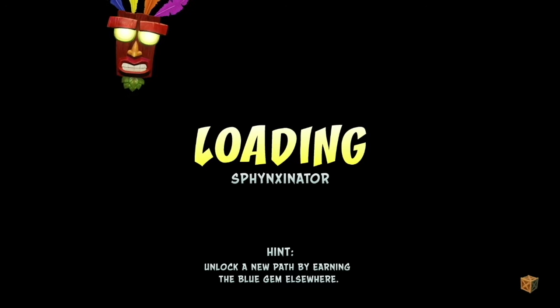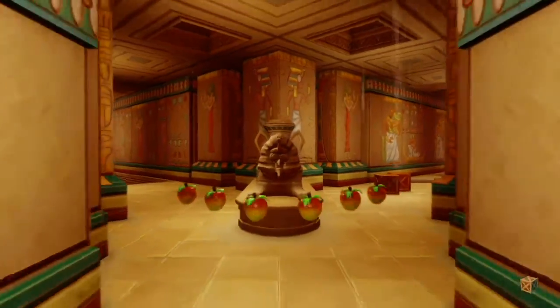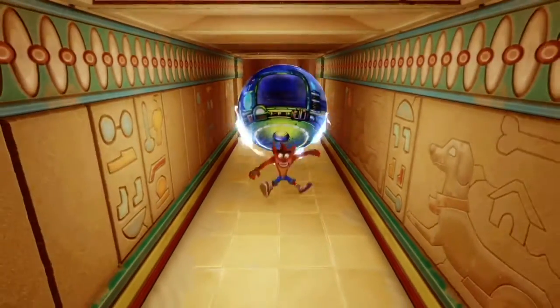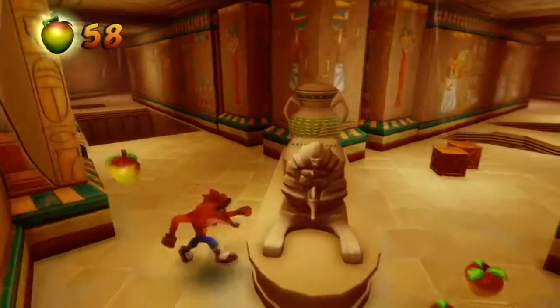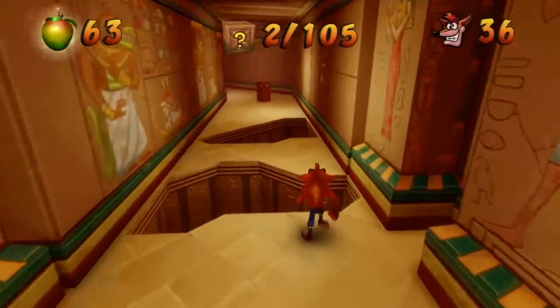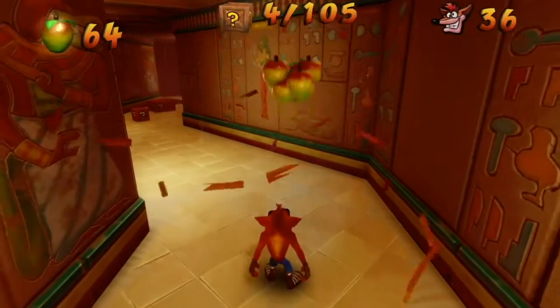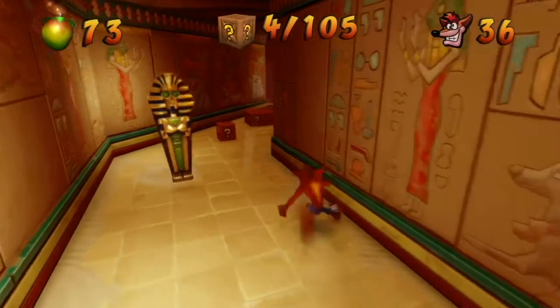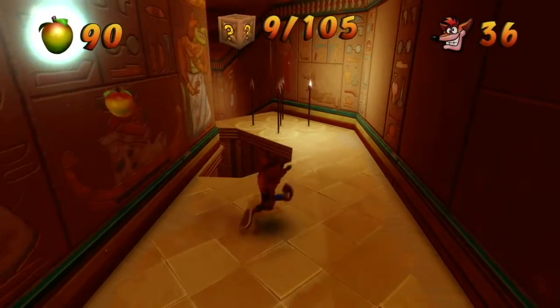Sphinxinator returns. Oh yeah, this level. So like I mentioned in the last part, go left for the blue gem platform, go right for the box gem. But this level has a little surprise waiting for unsuspecting players, especially those who maybe didn't have to find a few hard-to-get gems in Crash Bandicoot 1.